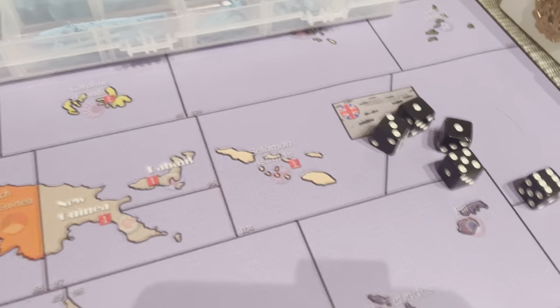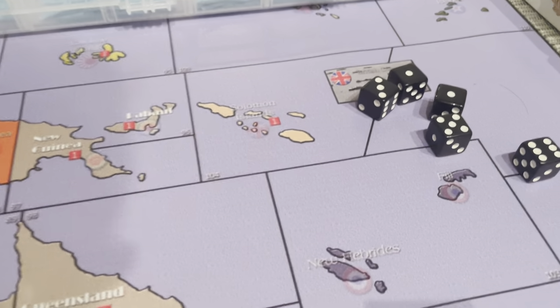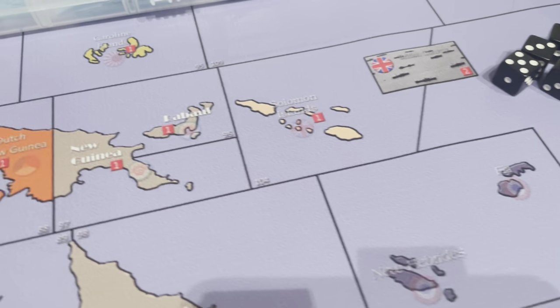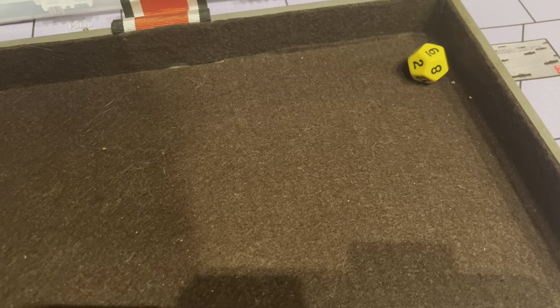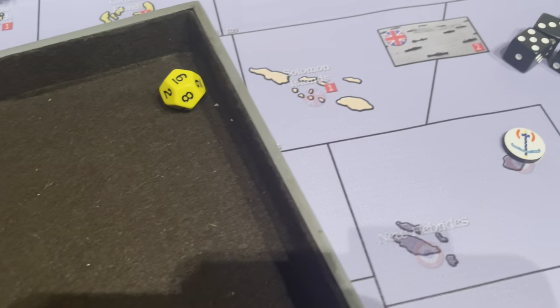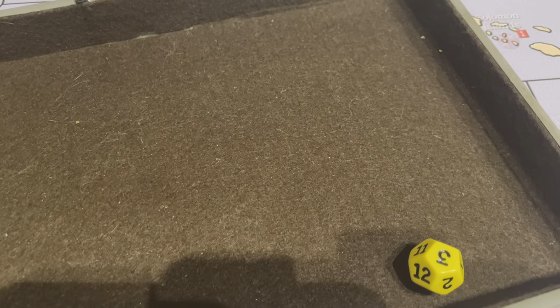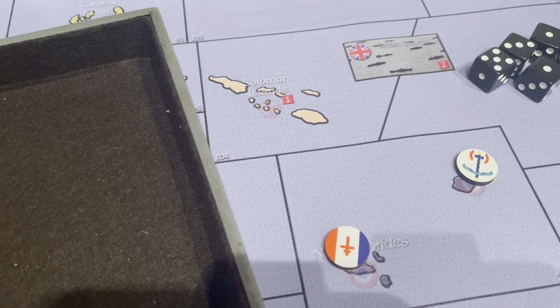Let's not forget about the two islands down here. Rolling for Fiji first — the Vichy are having a field day. And the other island: a three, so that goes Free French. You could roll both islands and have them either go Vichy or Free French together to save time, but it doesn't really matter.